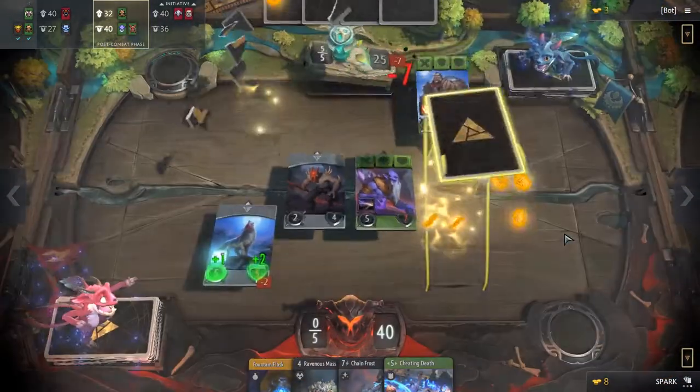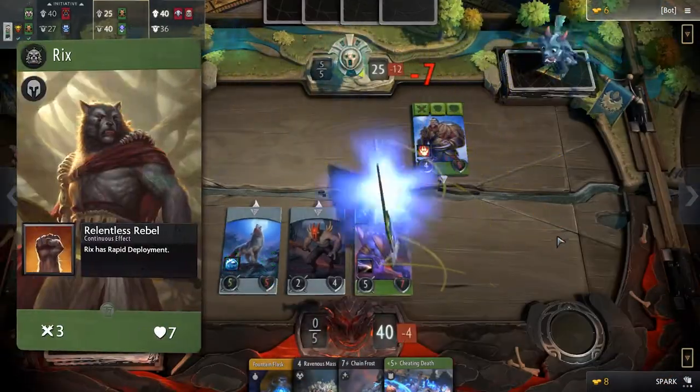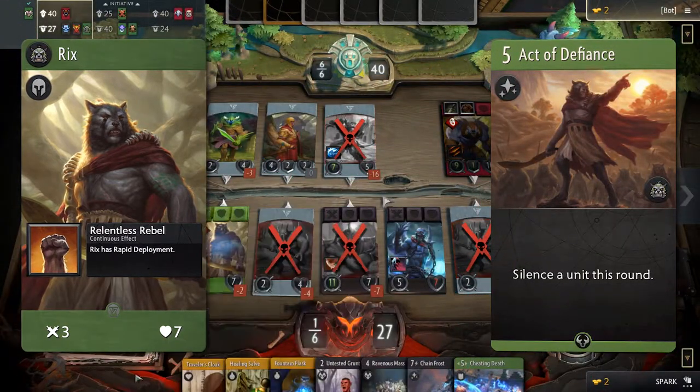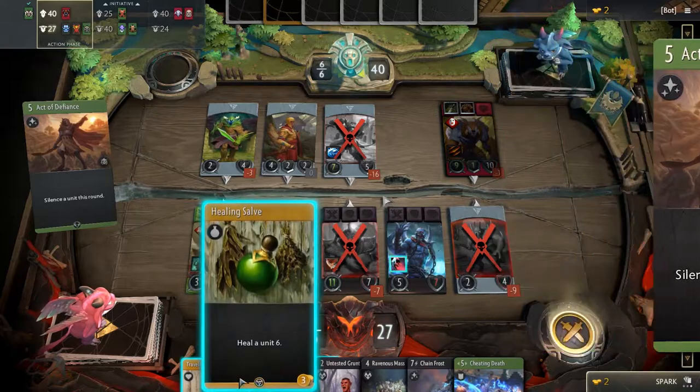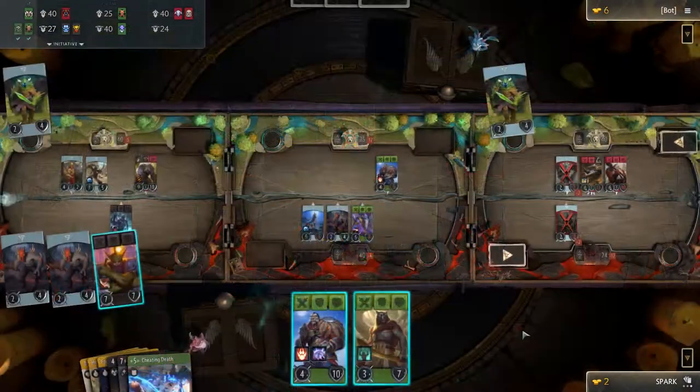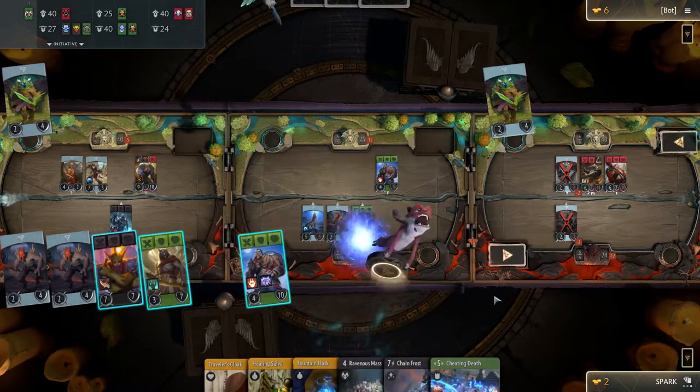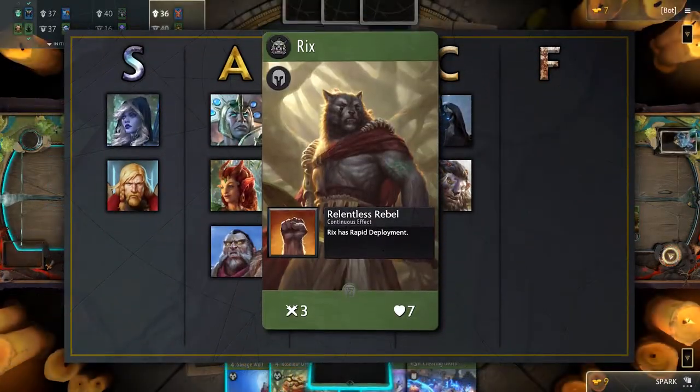Having stats that are below average for a green hero, Rixx has a signature card that silences a unit for a round. This card is significantly weaker than Gust, but it can target creeps, which might have its uses. Rixx's passive, which gives him rapid deployment, can be comboed with certain cards, but it will take significant effort to be useful. Therefore, Rixx belongs in the C tier.